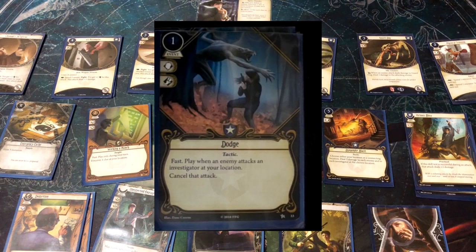Dodge is an event with willpower and agility icons. It costs one resource and is fast, but with a condition: play when an enemy attacks an investigator at your location — you can't just play it any time. When an enemy attacks an investigator at your location and you have one resource, you play this and cancel that attack. Not only can Roland prevent himself from taking damage and horror, but he can play this to protect somebody else — say, if Wendy is at his location, he can prevent her from getting attacked.